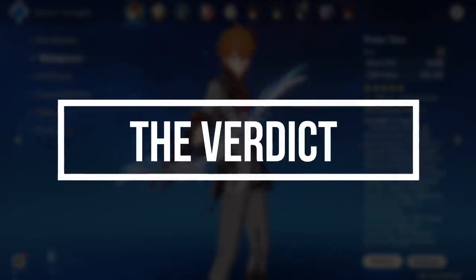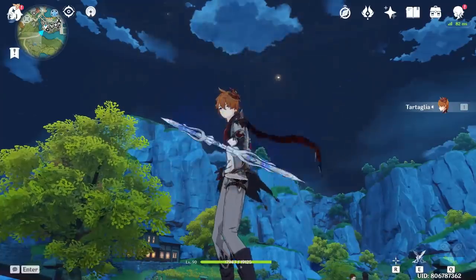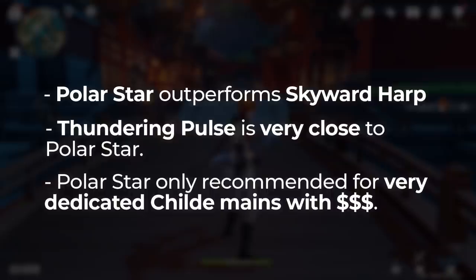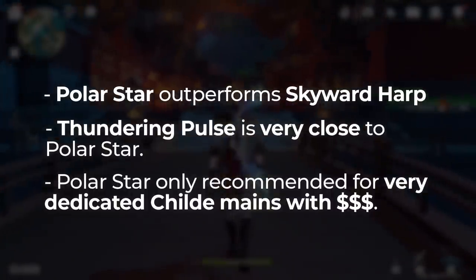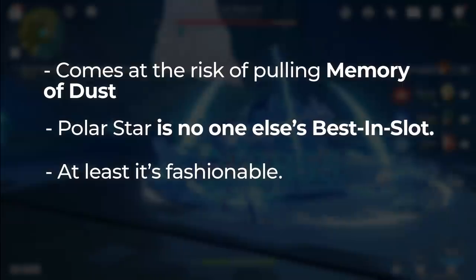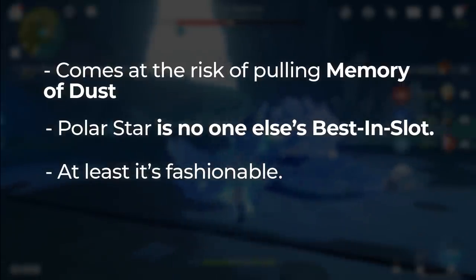Now for the verdict: is it worth it? Even before this weapon was released, I've been saying that unless you can really afford it or really love Childe, I don't recommend pulling for it. The weapon banner is notoriously dangerous. But now that it's here, is it worth it at R1? Objectively, from my findings, it outperforms Skyward Harp and is very close to Thundering Pulse depending on whether you can optimize the crit stats. Personally, I would only recommend pulling Polar Star for the primary purpose of using it on Childe. Other than that, it's not really worth risking your primogems unless you're okay with getting a Memory of Dust. Polar Star doesn't really complement other characters' kits except for maybe Venti and Ganyu, but not as best-in-slots. Maybe some other characters can use it in the future as well, but we'll have to wait and see.